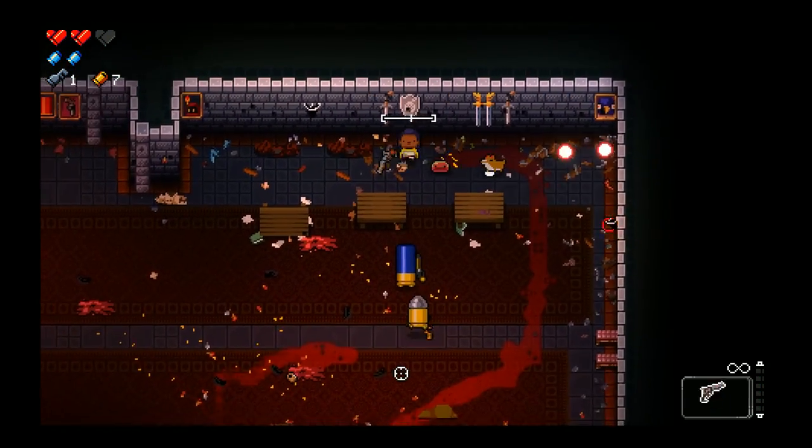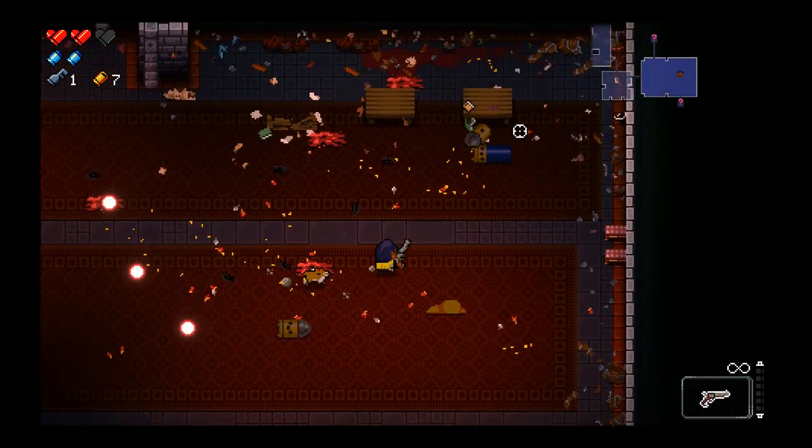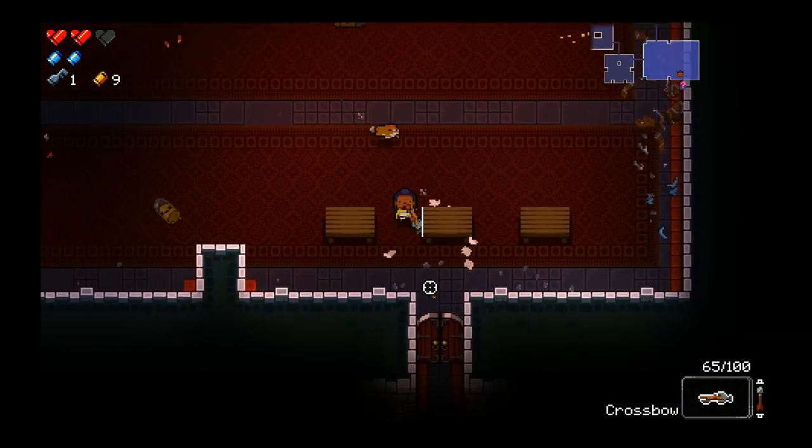I didn't notice that Slangmire was so close to me — get away, bud. With a lot of enemies in the room like that, the Crossbow just does not kill them fast enough, unfortunately. Now let's move on.